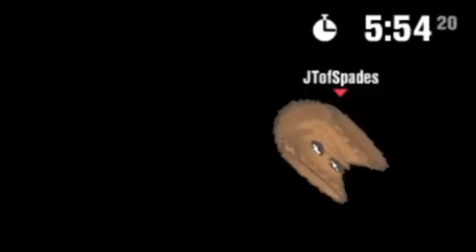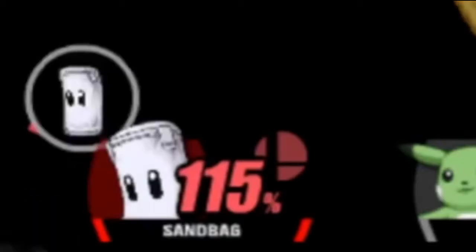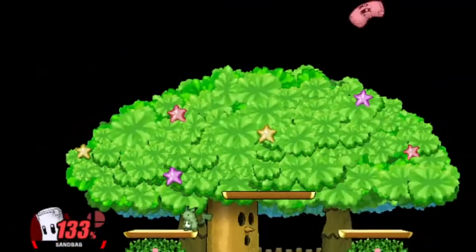No bombs. If you must use bombs, dip down low, B-reverse to Up B, and hold in. Magic.